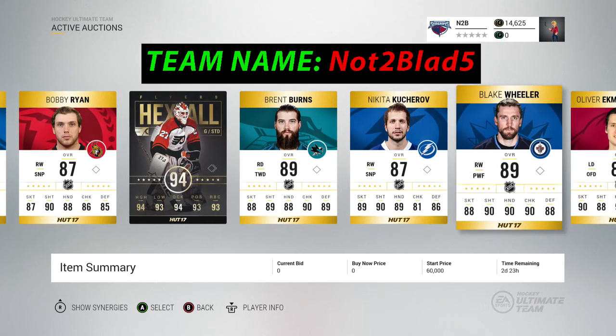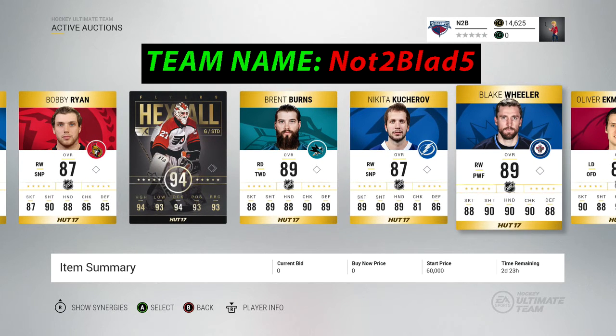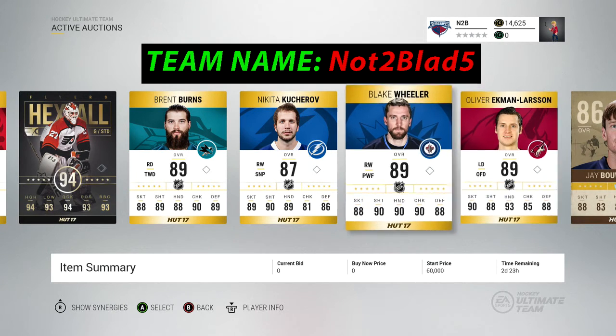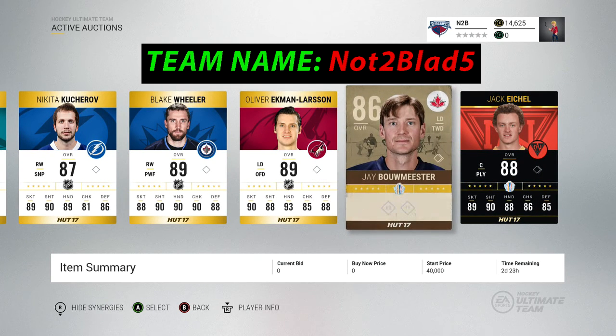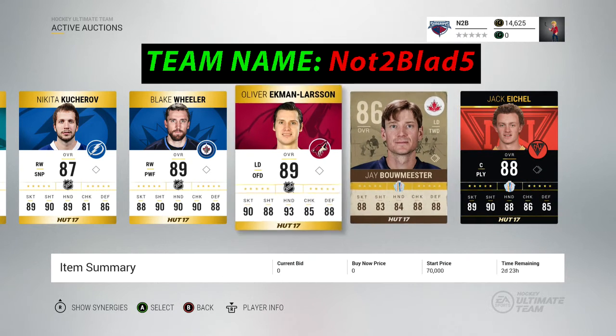Burns — same LPS. Kucherov is for the lower-end guys who can't really afford the big players. Blake Wheeler, OEL — he's going to be pretty hard to get off my hands, he's one of my favorite defensemen I've used so far. Blake Wheeler is one of my favorite forwards. Jay Boldmeister I haven't used yet, and Jack Eichel I haven't used yet either.